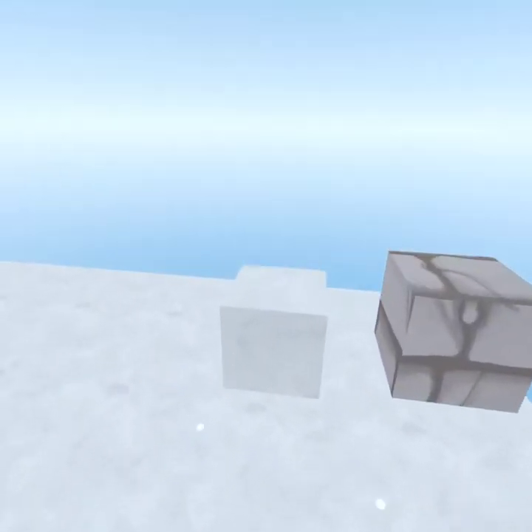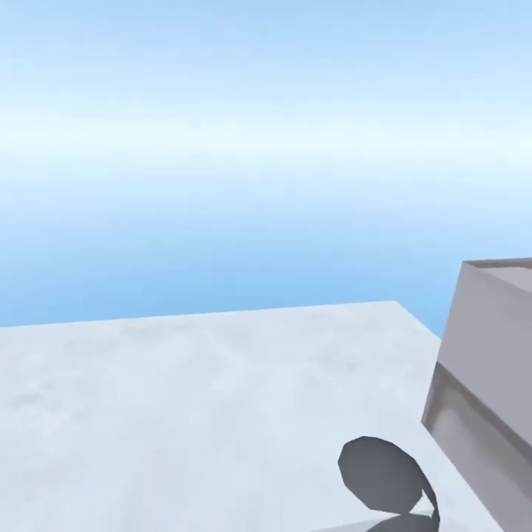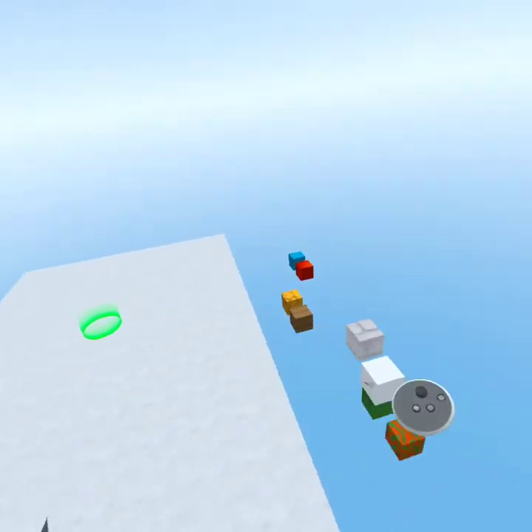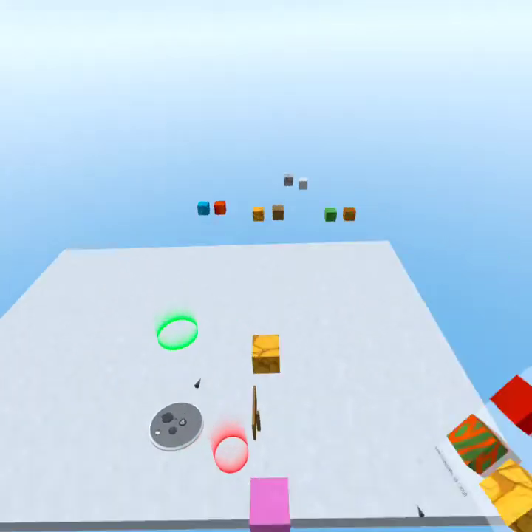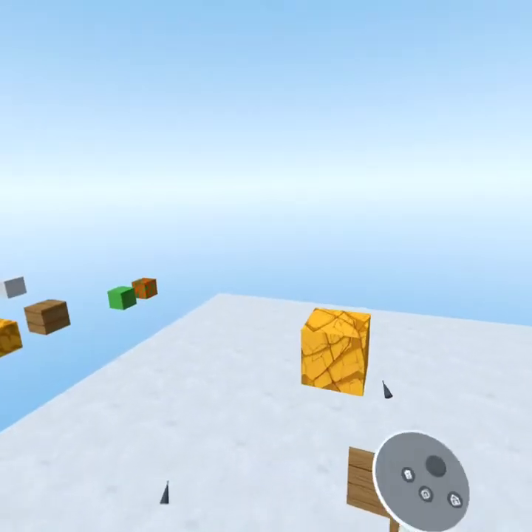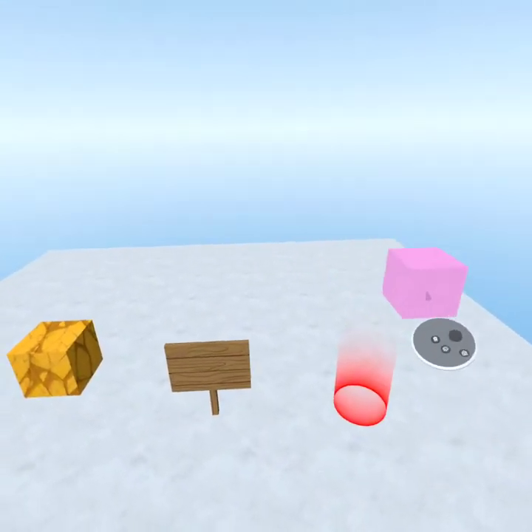These are decorative blocks that you cannot grab. You can't climb them, you can't grapple them — they're just decorative. I'm going to teach you how to use these in your builds later. Now these are the special blocks; they all have special features, including the spawn.